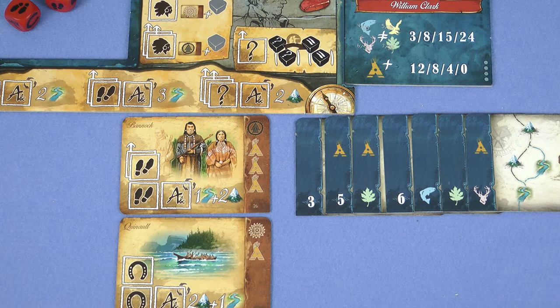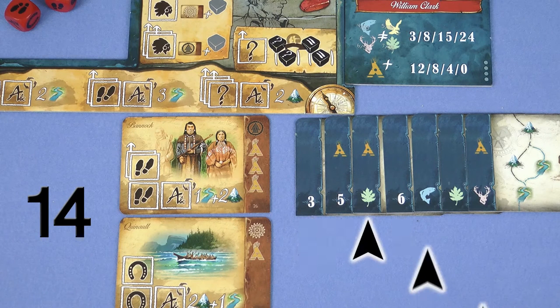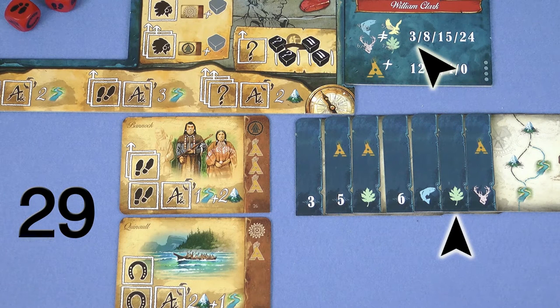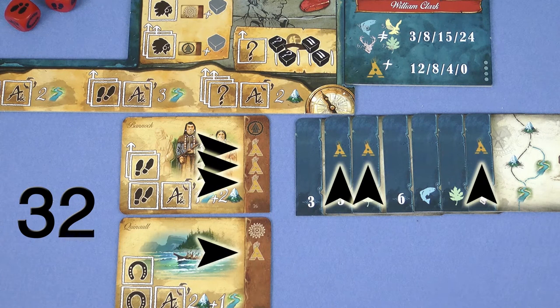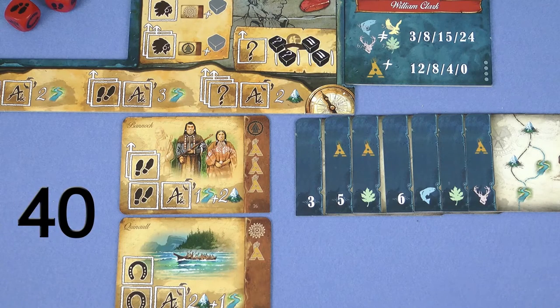Let's say we're at the end of the game, and these are the cards that I've collected. I score 14 points for the numbers on the cards. I then have three different icons, which is 15 points, and one additional icon, which is another 3 points. And then we count up how many teepees everyone has. There are also teepees on tribe cards, so I have 8 in total. The points for teepees are shown here: 12 points for the player with the most, 8 for second, and 4 for third. Let's say that 8 teepees which I have was the second most, so I get 8 additional points, bringing my total to 40 points.